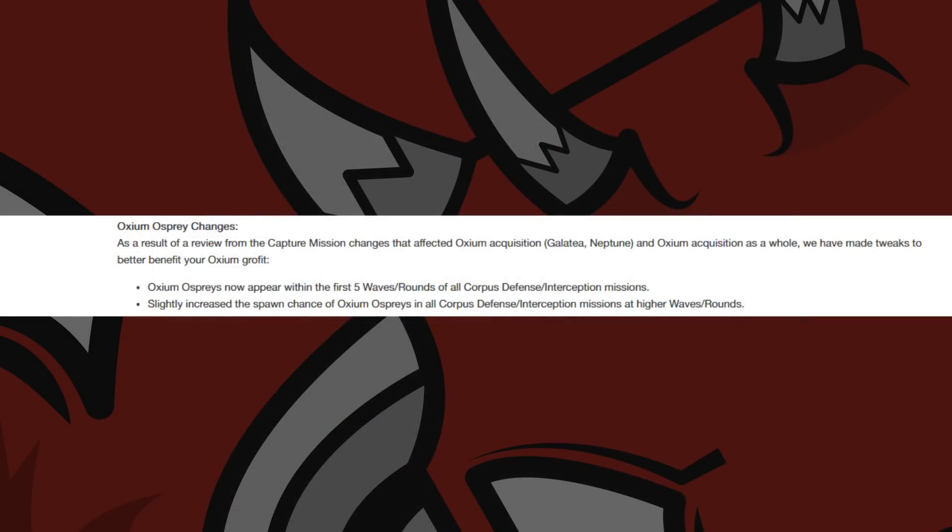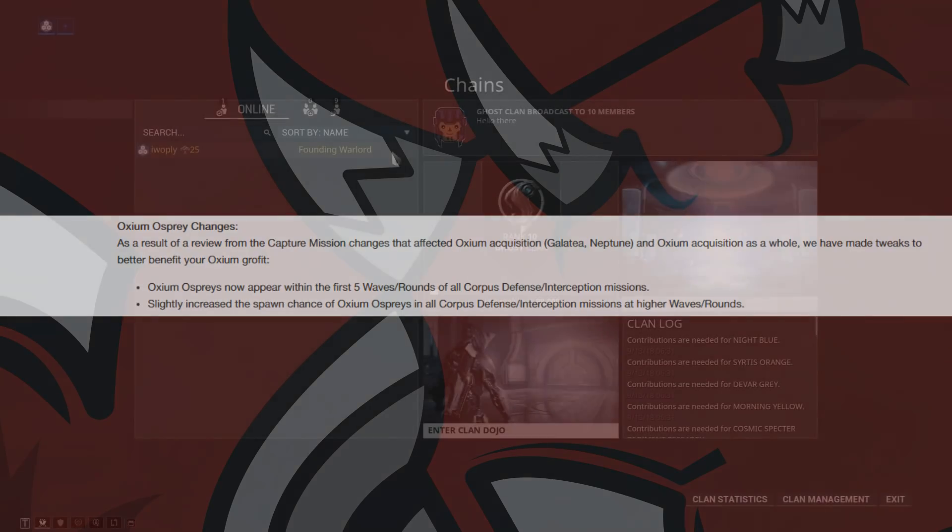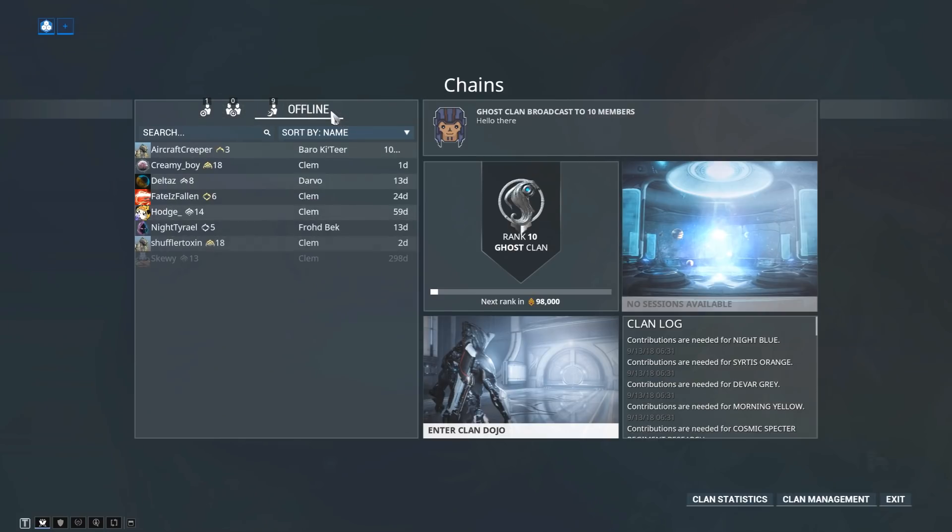Also in this update were changes to Oxium Osprey, since they nerfed Galatea on Neptune into the ground. They've made it so Oxium Ospreys spawn within the first five waves or rounds on Corpus Defense and Interception missions, as well as slightly increasing the spawn chance of Oxium Ospreys in all Corpus Defense and Interception missions at higher waves and rounds.